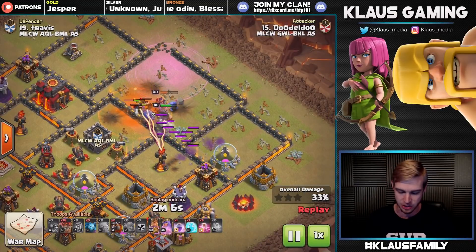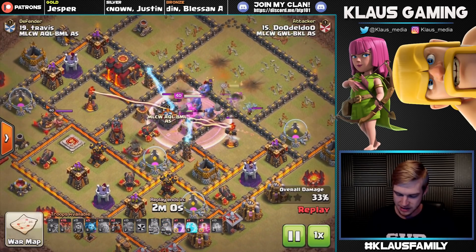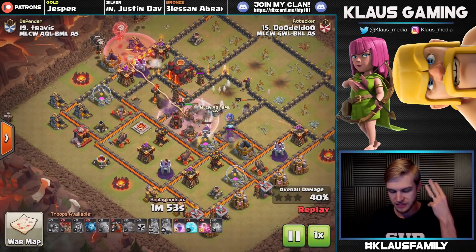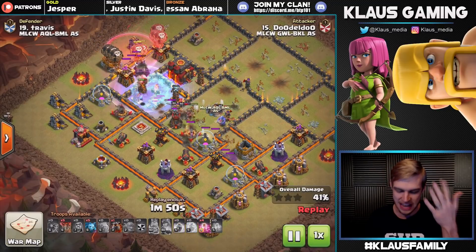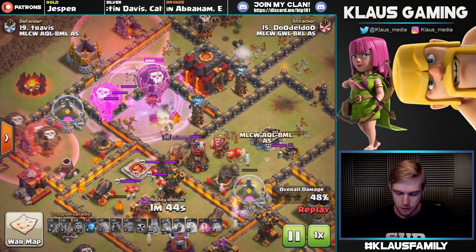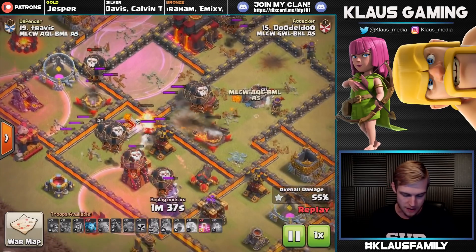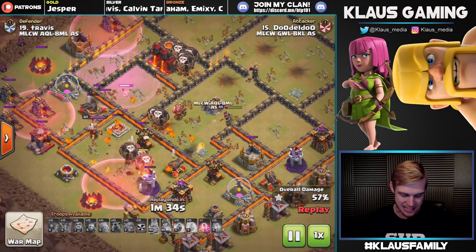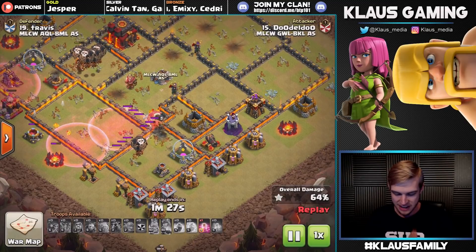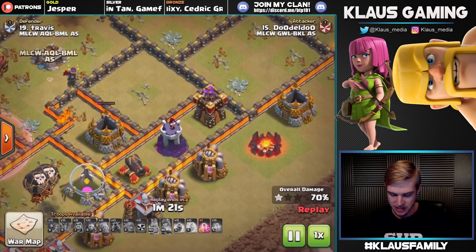The clan castle goes down, and the poison spell takes care of both the clan castle and the queen - a great scout. This guy did a fantastic job: a TH10v10 three-star. The queen pops her ability, they take out an inferno - so that kill squad took out two air defenses, the enemy clan castle, the enemy queen, and an inferno tower. An amazing ground kill squad. Now the LaLoon is making its way in - a freeze spell over the inferno takes it out before it fires a shot. Balloons coming through the base, but there's an X-Bow on the far left being a bit of a problem child.